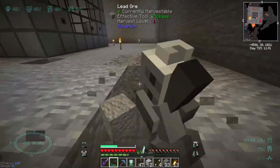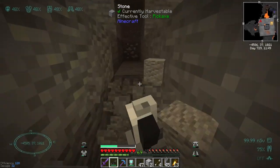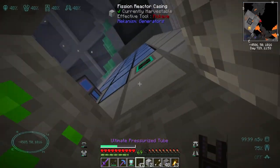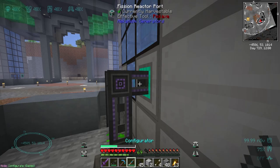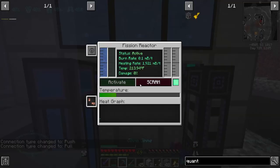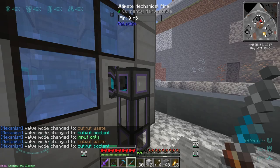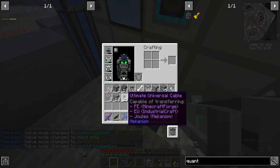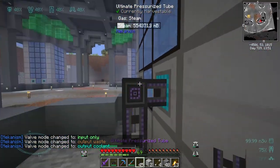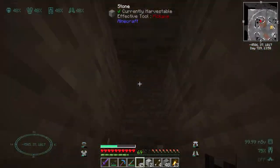We're just going to run a cable underground and test this out — don't try this at home, kids. We had to right-click and switch this over to output coolant — I tried the fluid pipe first, that didn't work. But now this is filling up with steam, perfect. Let's go ahead and run some cables down.